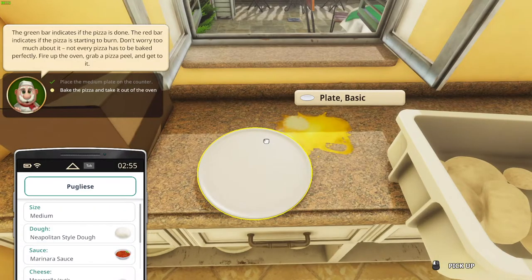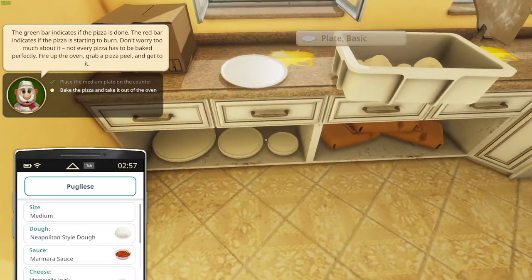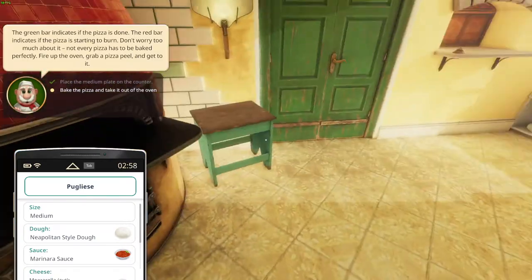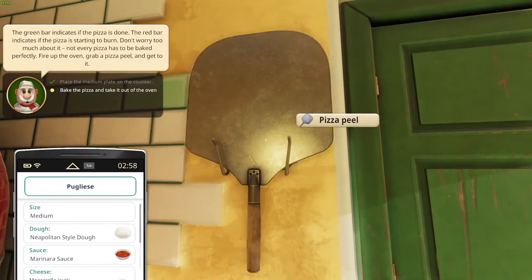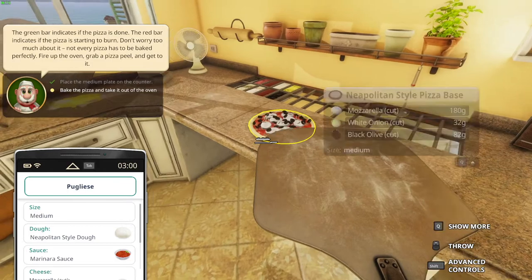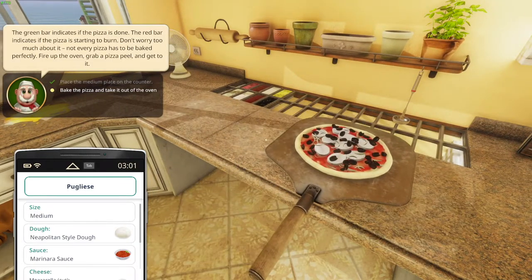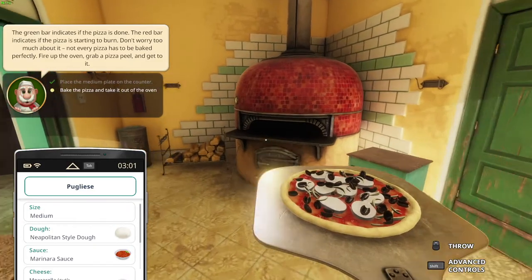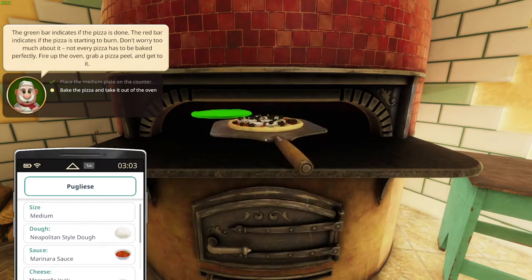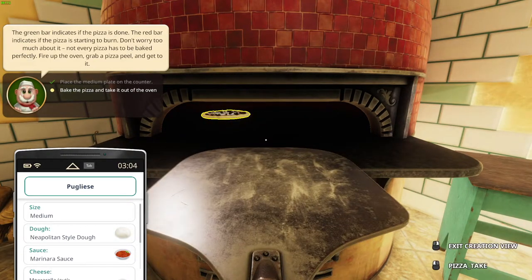The green bar indicates the pizza is done; the red bar indicates the pizza is starting to burn. Do not worry too much about it — not every pizza has to be baked perfectly. So let's take the pizza peel and bake the pizza and take it out of the oven. Let's put the pizza in the oven, just like this.